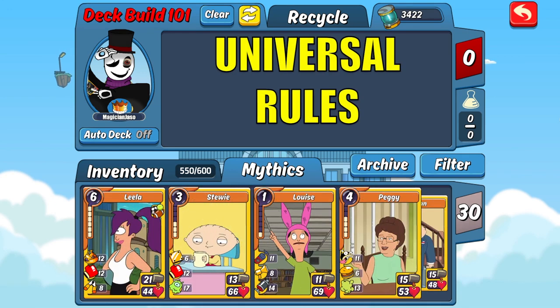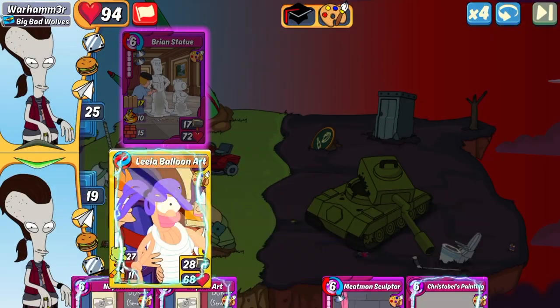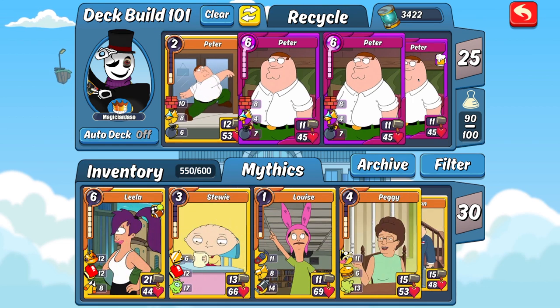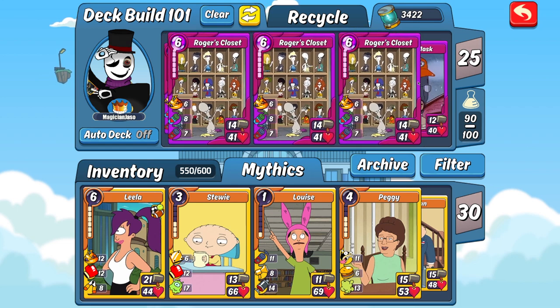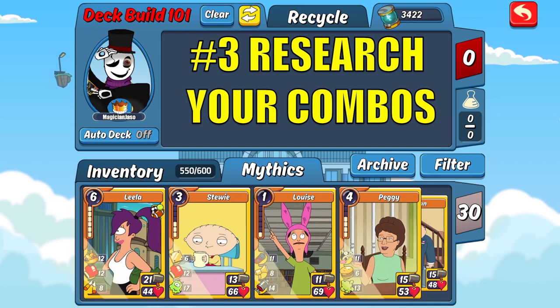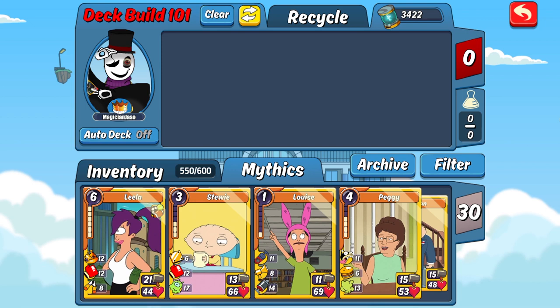First up I'm going to go over my three universal rules for deck building. Rule one: always keep your card count down to the minimum of 25 cards — this increases the odds of drawing the cards you need sooner. Rule two: maintain maximum synergy between your cards, with an even one-to-one ratio of items to character cards, and ideally no card should have less than a 75% chance of making a combo. Rule three: research all of your combos — combos are what win games, and that goes for defense as well as offense.